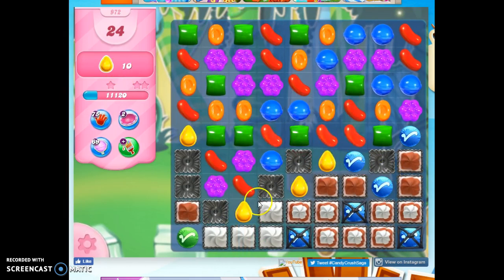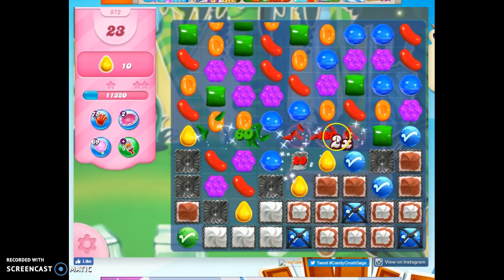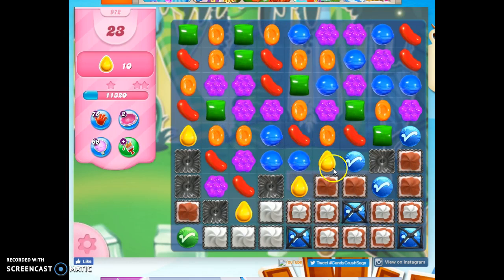Now I need ten, and I've got one through eleven on the board in various conditions. So that means I've got one extra.